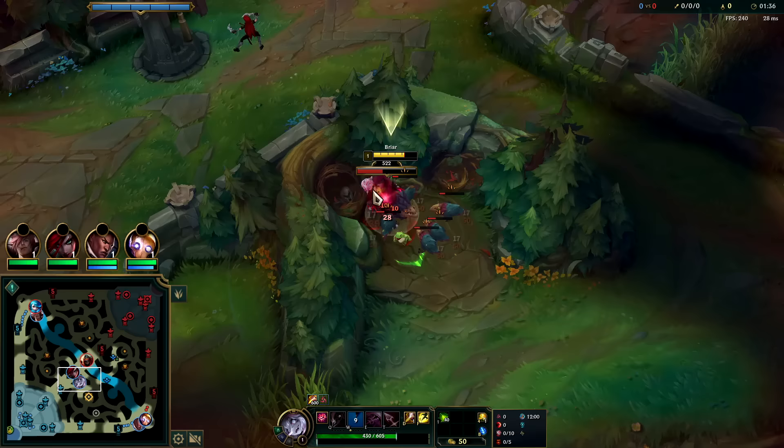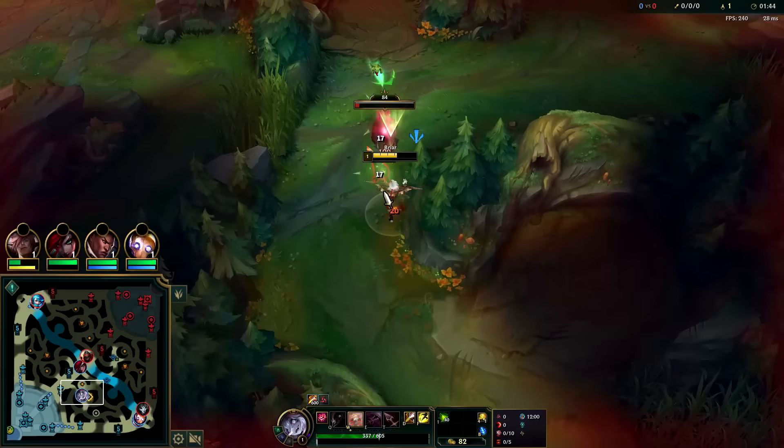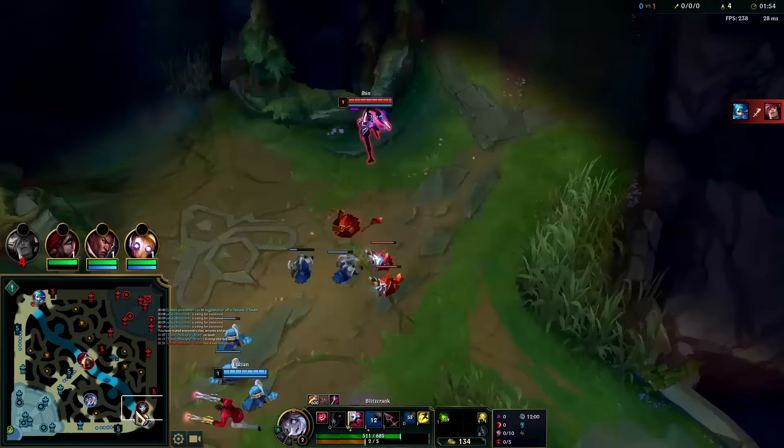Plus attack speed from W. Your W1 is a dash and Blood Frenzy; your W2 is an auto reset that also does a bunch of execute damage. Both W1 and W2 are auto attack resets. So auto into W — we hit him with the smite because we want our execute here to chunk.